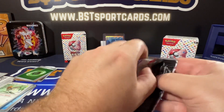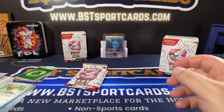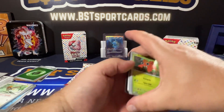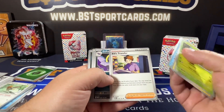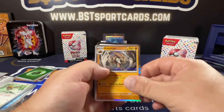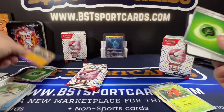Alright, next pack. Okay — Krabby, Bill's Transfer, Zubat, Krabby, Omastar, and Basic Energy. So nothing crazy in that pack.